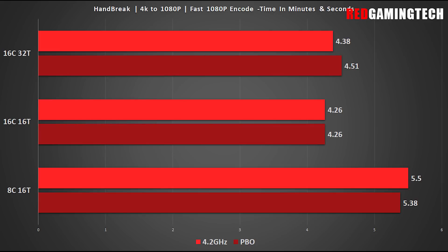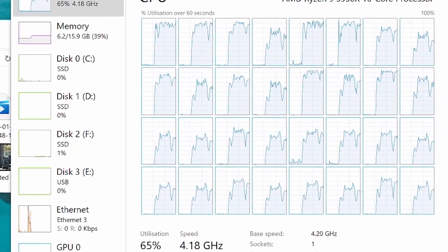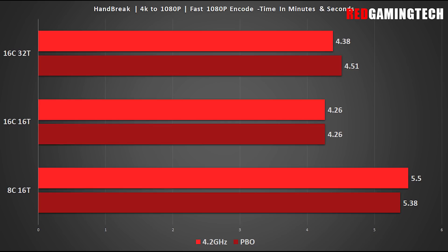Handbrake is an interesting case because it doesn't fully leverage all of the threads and cores of the processor. Hence, SMT here with full 16 cores has very little impact on benchmark results. Despite this, 8 cores and 16 threads — essentially a Ryzen 5800X created by disabling one CCD — is definitely behind the 16 core, 16 thread results. With the fully enabled chip, we would regularly see only 50-60% CPU usage, leaving plenty of performance for gaming or other tasks.